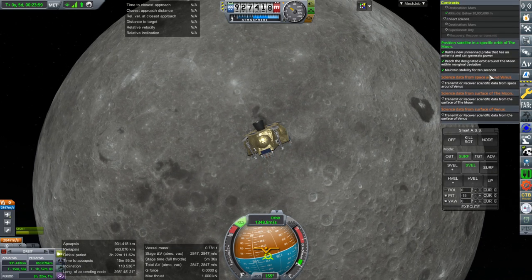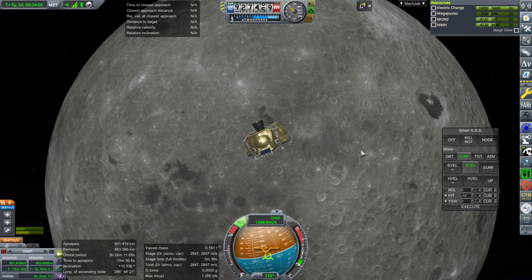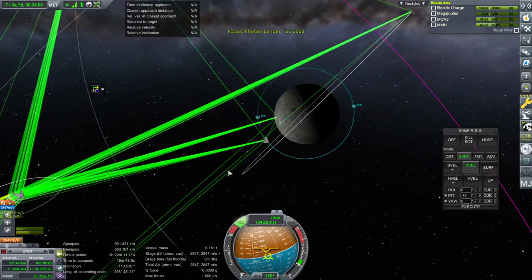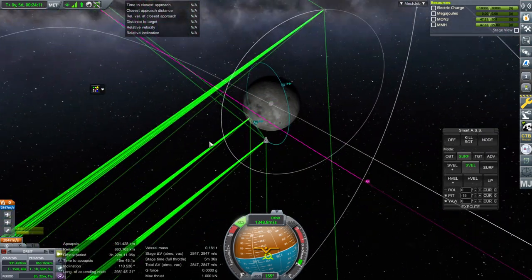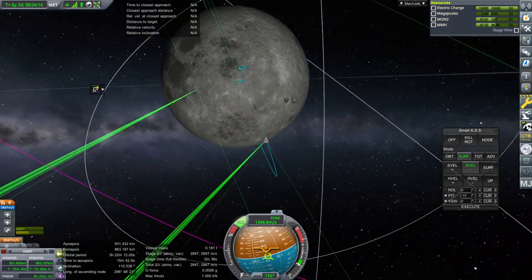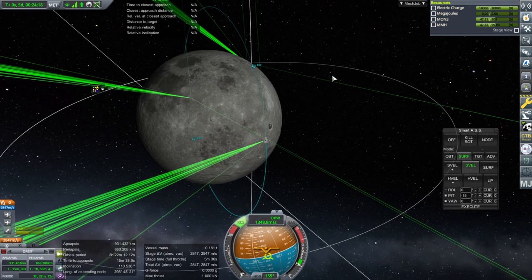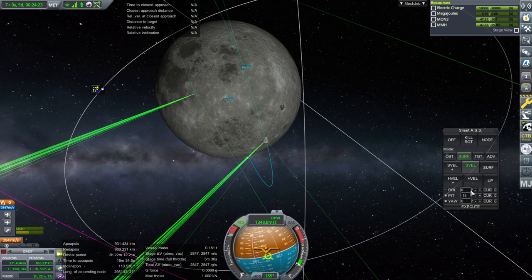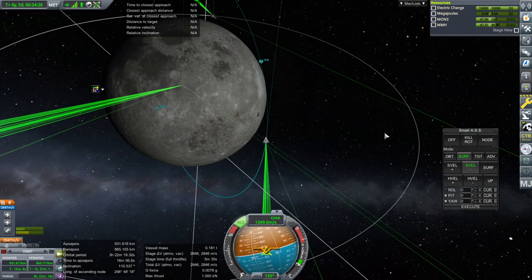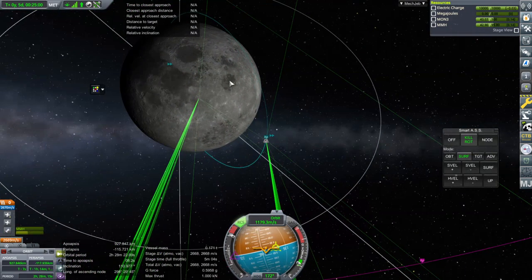Now we should try to transmit or recover scientific data from the surface of the moon. We have 2,800 delta-v, which is enough for a moon landing from this height. We obviously want to land on the side facing the Earth, which is currently lit, so that's fine. I don't think we've landed over here before, and I'm in the mood to just come straight down.